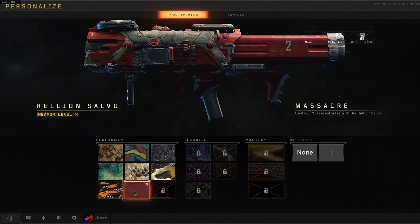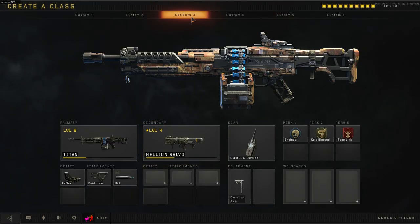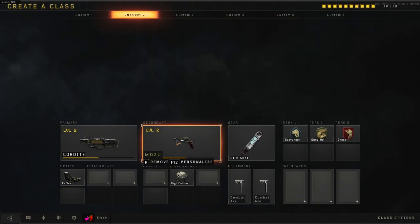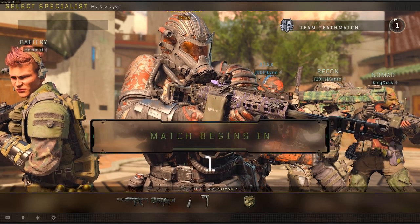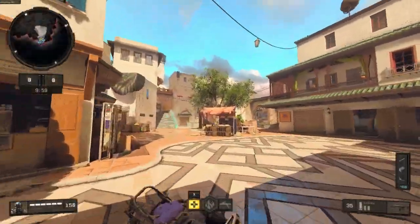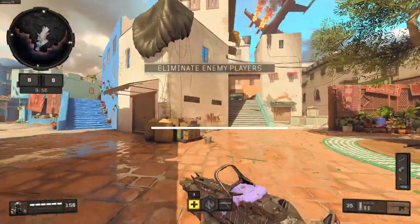You'll find an extensive choice of visual customization, which adds value to using one weapon more than another. If you want that specific skin on your weapon, you have to earn it. I think other games need to take a look at Call of Duty in terms of the level of freedom and choice it gives players in how they want to play.